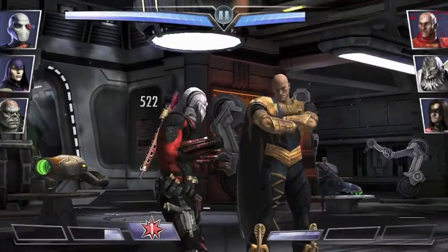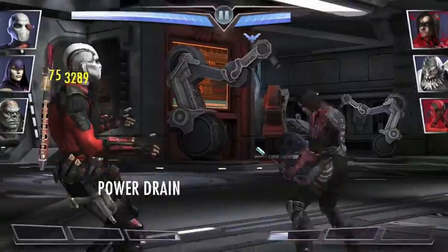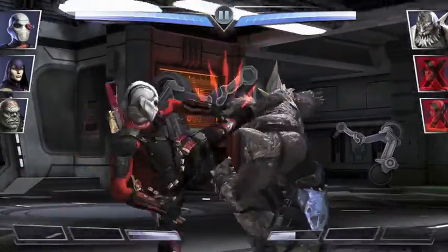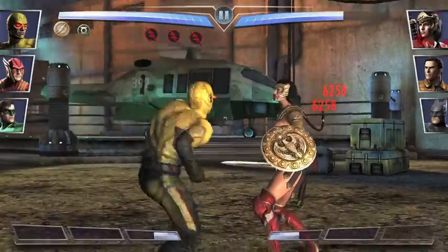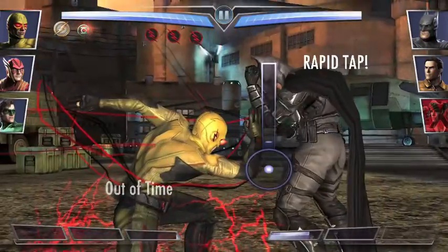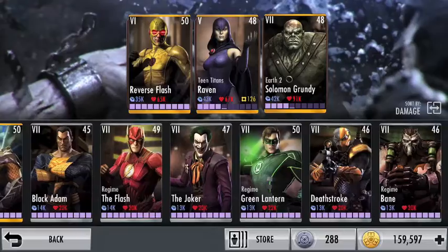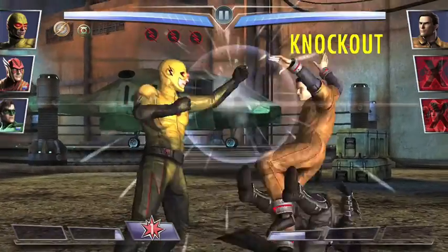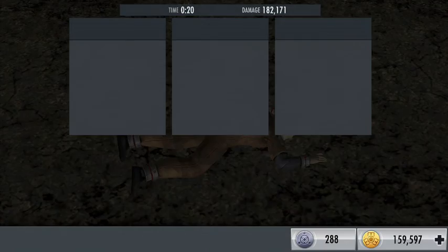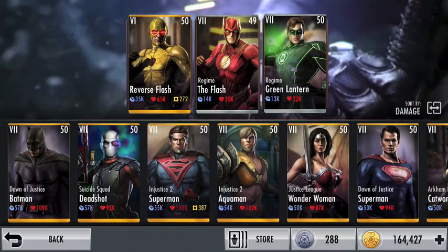One final thing — there are just a couple of characters where they don't work amazingly alone. One of these is Reverse Flash. I'm willing to bet not everybody has a very high elite of Reverse Flash. Something you can do to make it easier with him is put Silver Green Lantern and Silver Flash in your second and third slots. That actually really helps because it makes Reverse Flash faster with Flash's passive, and Green Lantern's passive makes him get power faster. That's one really fun team I would use for Reverse Flash should you want to use him.